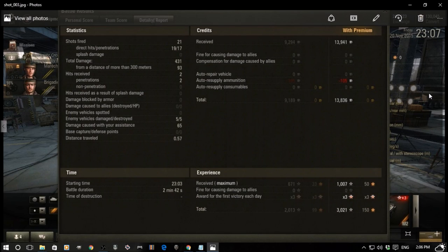21 shots fired, 19 hits, 17 pens for that damage count. Most of which was from relatively close range because Mittengard is a bit of a cluster of a map. 5 enemy vehicles damaged, 5 of them killed, 65 assistance damage, and made a bit of money into the bargain. There was an XP event on at the time, which trains the crew up a little bit more. My crew weren't particularly good at the time, but it really didn't seem to make much difference.